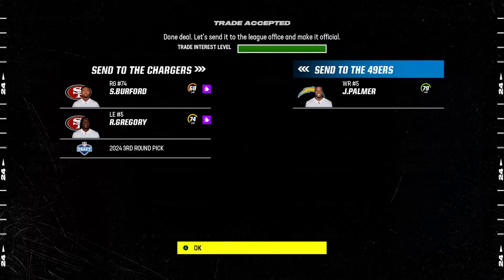Our next trade is in for Joshua Palmer. We gave away a right guard, low overall, an old Randy Gregory, and a third — so really just a third for Joshua Palmer. I know he's 79 overall, but he is 23 years old and a very, very good wide receiver in this game. He progresses very well and has great catching abilities. Not really an incredible route runner, so you're not going to put him in the slot. But as an outside wide receiver, you have a true WR2. Maybe if you do really well, he can reach WR1 category.